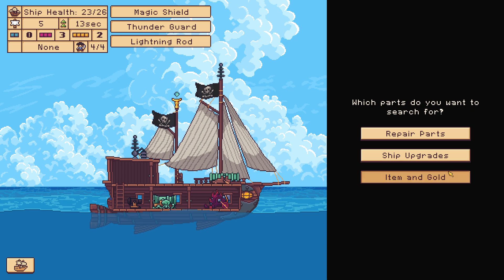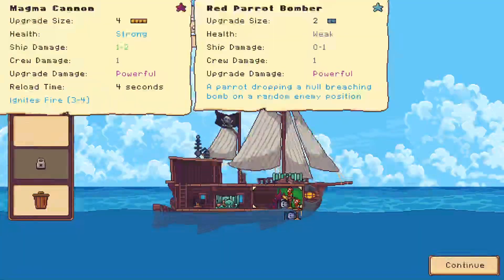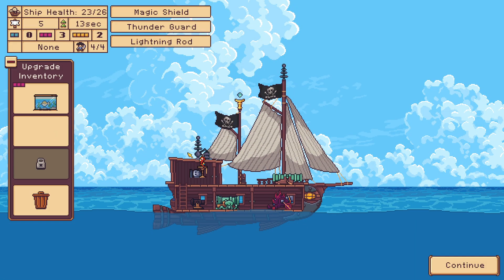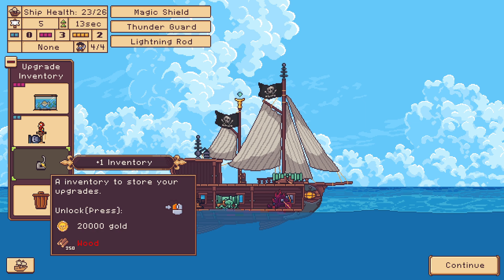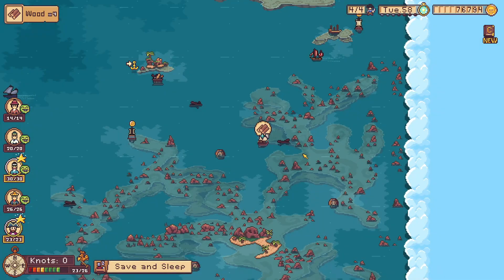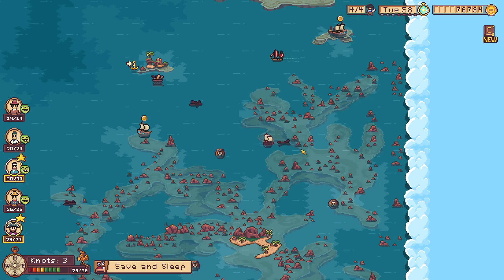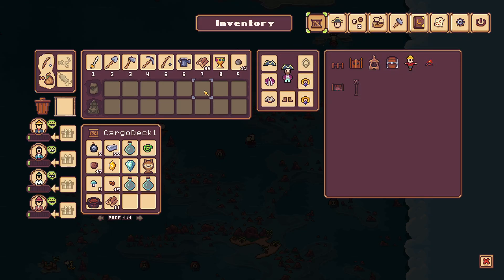Level up. I guess we can look at the ship upgrades. I need a lot of wood to unlock the final ship slot. Also, I think after the update, the amount of ship crafting recipes I'm getting is almost zero. So the developers probably changed something.